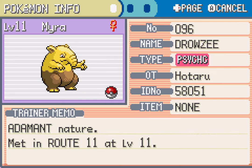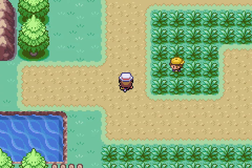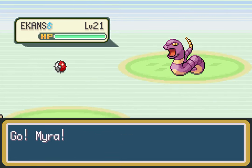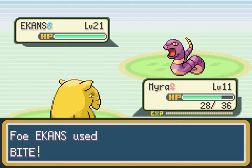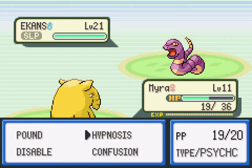This Drowzee right here is actually going to be a permanent member of the party because I don't really use Drowzee all that much, so I figured I'd try it out. Here's Drowzee — she devours dreams. We're gonna name her Mira. That's one heck of a deep cut that I'm not going to explain right now. We're going to check out Mira's stats because she's got Adamant nature, which I know I'm not super particular about my natures, but this one's not great — increased attack, decreased special attack. Technically Drowzee is like a more physically oriented psychic Pokemon, but... you came to the wrong neighborhood. I just caught a Pokemon designed to kick your ass.